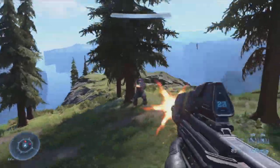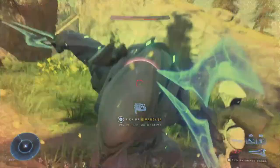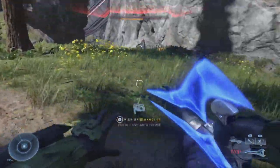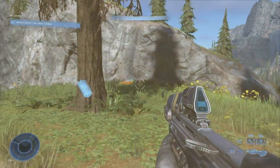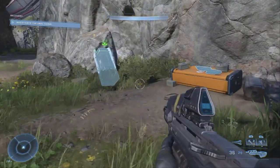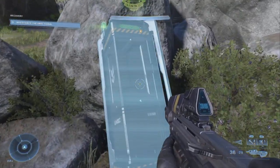Over here there's two enemies: one enemy right here and a guy that's invisible with a sword. But if you've been following any of my guides, you should have that energy sword now. Easy peasy — take that dude out and let's go claim our reward from this locker.